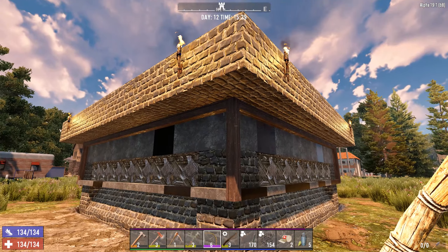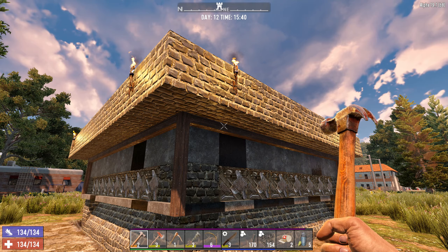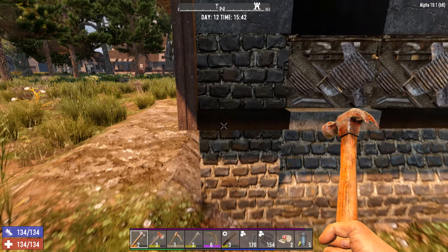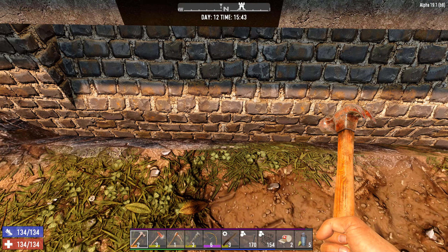Whenever we have a chance I'm going to reinforce those as high as possible, just because they're going to be taking a lot of damage. Then once that's done, we'll start working on upgrading the bottom row and the corners. I'm not going to worry too much about this very bottom spot, because if we have enough concrete left over, I'm going to start fortifying the dirt around it.